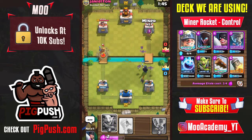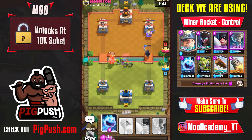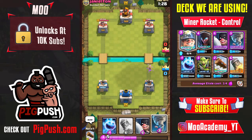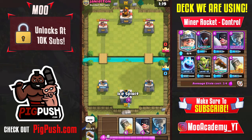Defend the prince with your goblin gang. With the night witch counter-pushing at low health you get all those bats, and if they weren't zapped they would have taken the tower. It's basically like a miner-minion horde push except you're using bats and a miner tanking for your night witch.